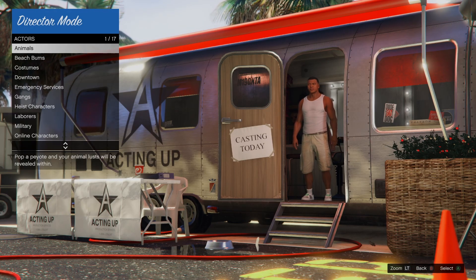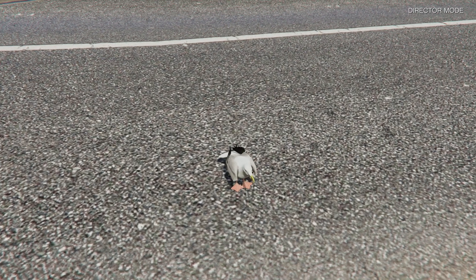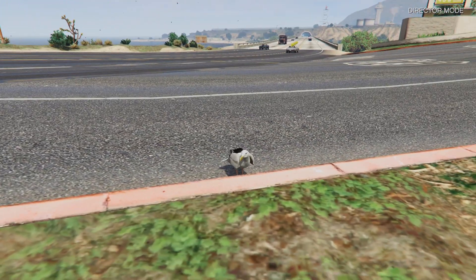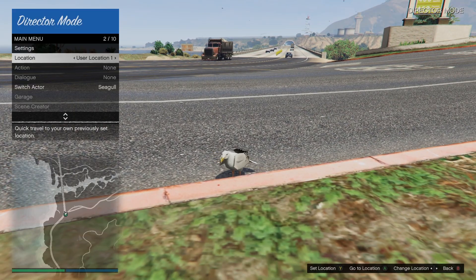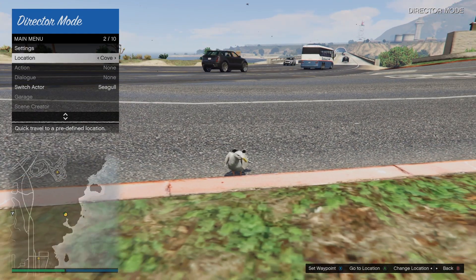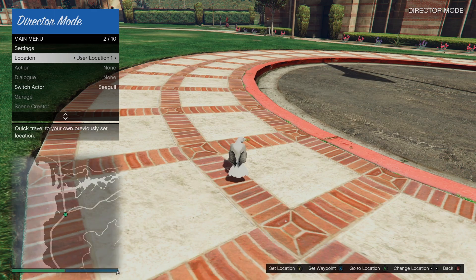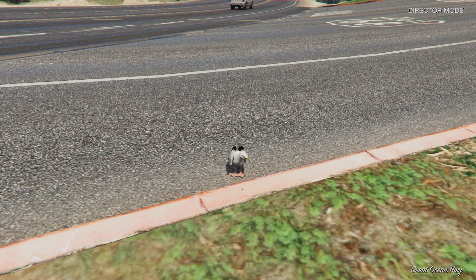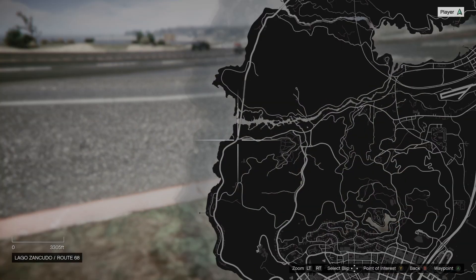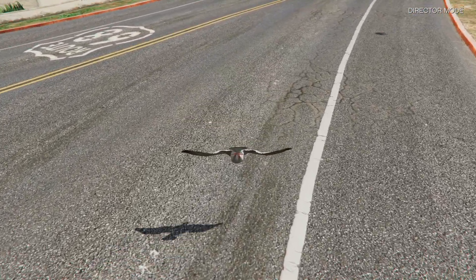Inside Director Mode, make sure you have at least one bird unlocked — as long as it's not the chicken, any bird works. Select the bird. This is very important: do it exactly as I do, otherwise you will have issues killing the bird. First, set this highway location as your spawn location — this is the best spot. Then teleport away to anywhere on the map, then teleport back to the highway. Fly up and then fly down to the ground to kill the bird. As long as you follow these steps you should have no problem.